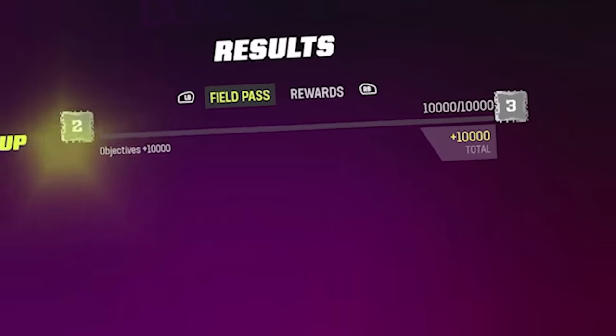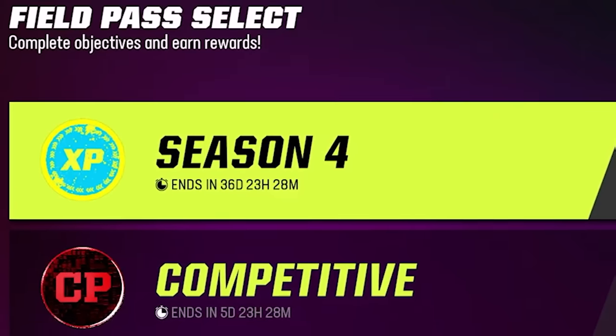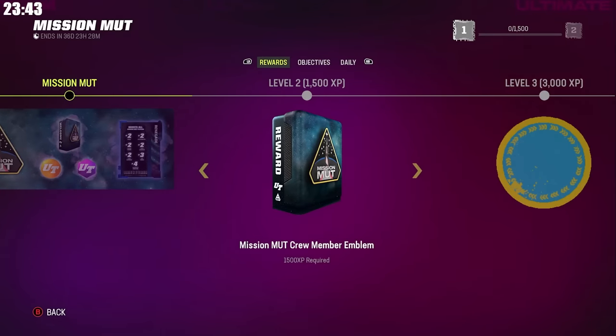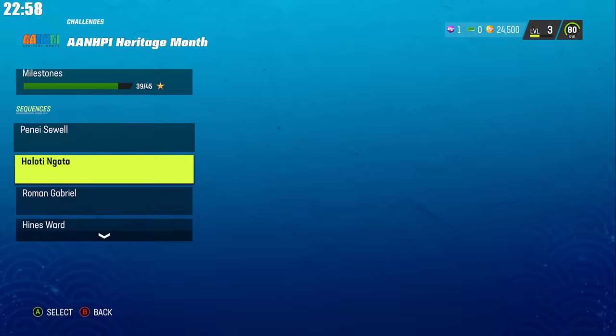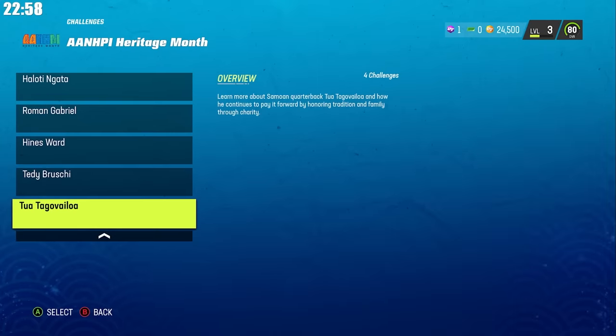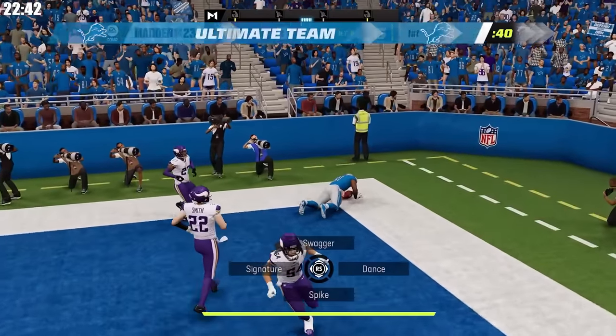Thankfully, we'll be leveling up along the way, which gives us competitive pass rewards, regular pass rewards, and promo pass rewards. I start by unlocking 59 overall cards that we can upgrade to 96 overall through the Asian American and Pacific Islander promo. This is going to amount to grinding a lot of solo challenges throughout this 24 hours.